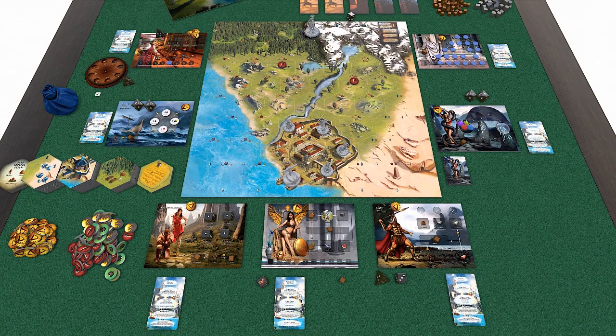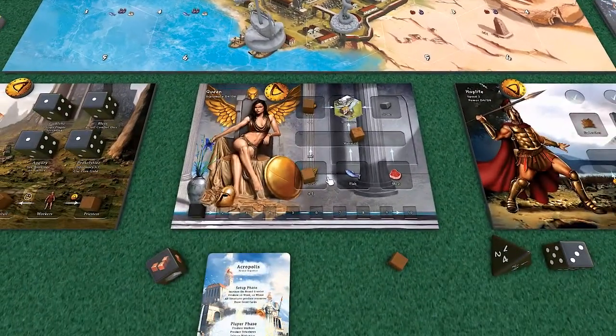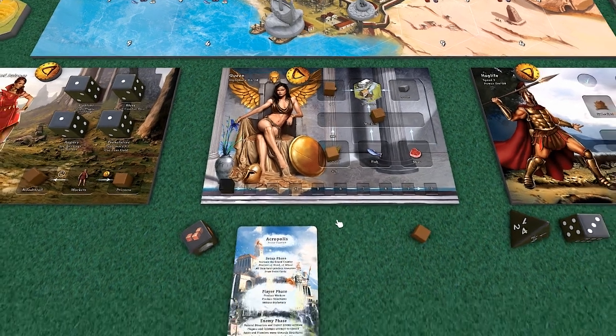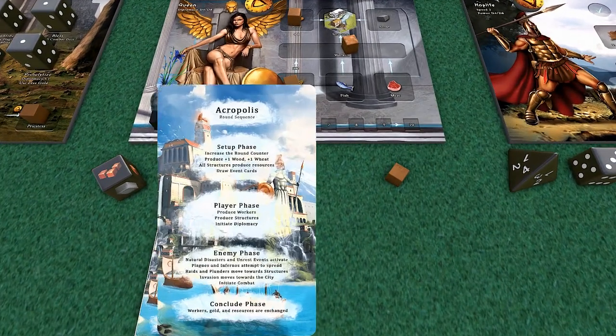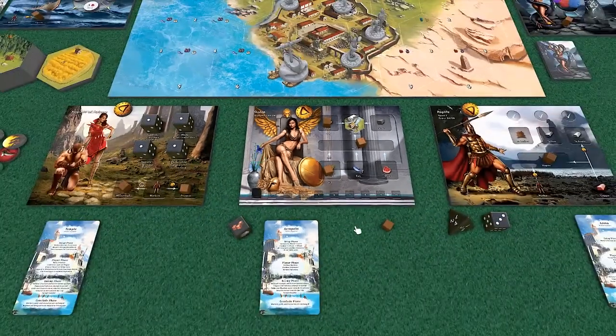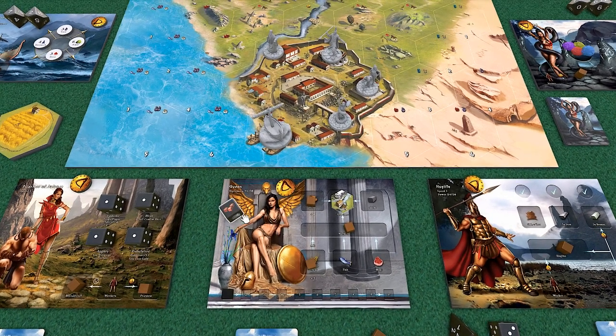Once you're done with the event, the heroes can start their setup phase actions. Let's start with the Queen, who on every turn is going to produce one wool and one wheat. She's also going to advance the round marker. It's the first round, so we'll leave it at one. Each hero comes with a card describing what they do in each phase. If we had structures out in the field, you would roll the resource die for each structure that produces something - we'll do that in the next round.